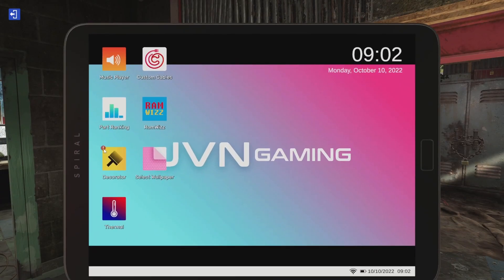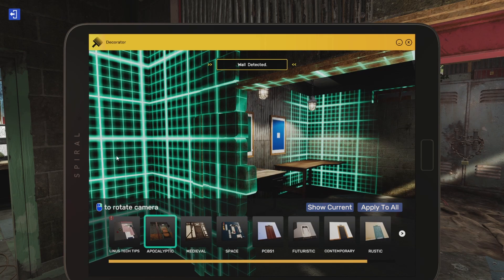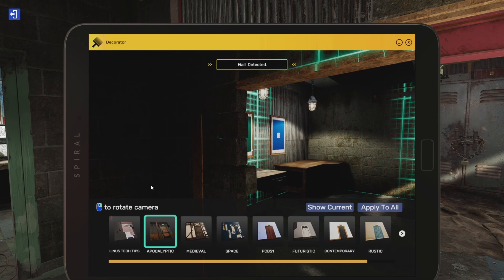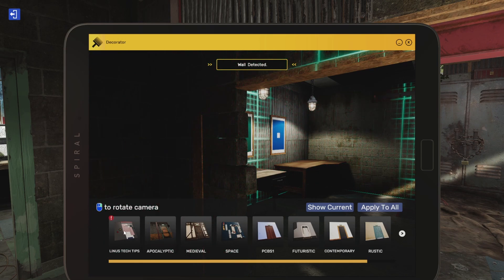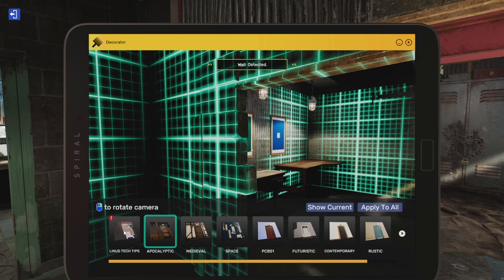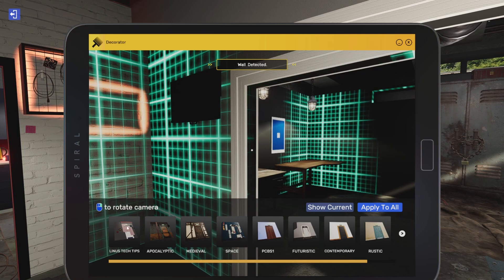This is an exciting one. We've got a little exclamation point on our decorator app because we've got a new theme — one for those of you who love the PC building community. Linus Tech Tips, LTT, has a decorator theme in PC Building Simulator 2. So that's a pretty interesting partnership. Pretty cool.